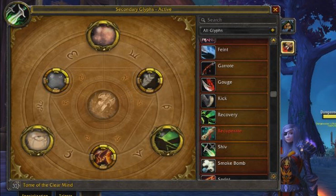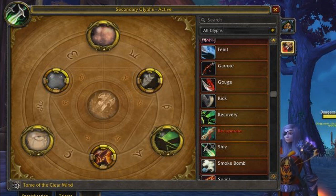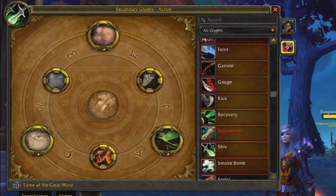The Glyph of Disappearance puts your Vanish on a one-minute cooldown, which can be utilized for peels or other reasons. The Glyph of Recovery is great for 3v3 or 2v2 with a healer because it increases all healing you receive by 20% as long as you have Recuperate active. At first that may not seem like much, but when you consider how much healing you receive throughout an arena match, it definitely adds up.